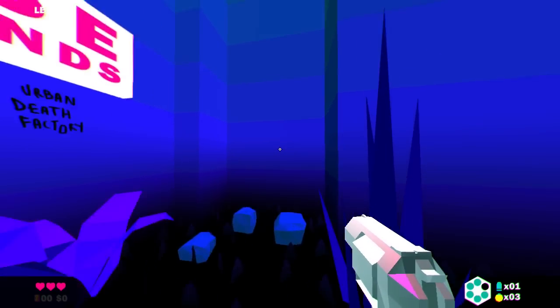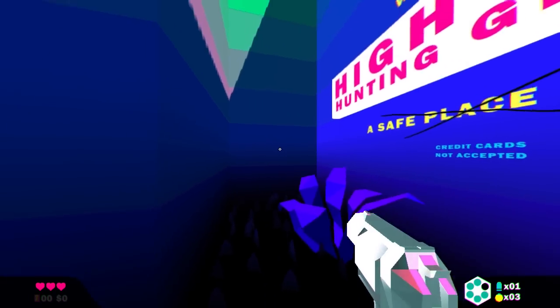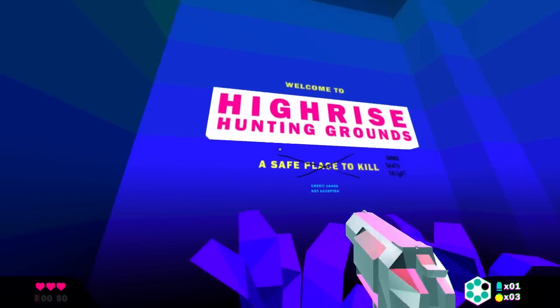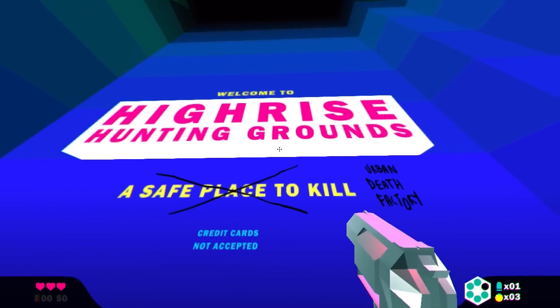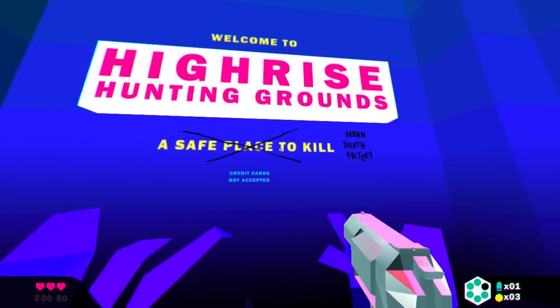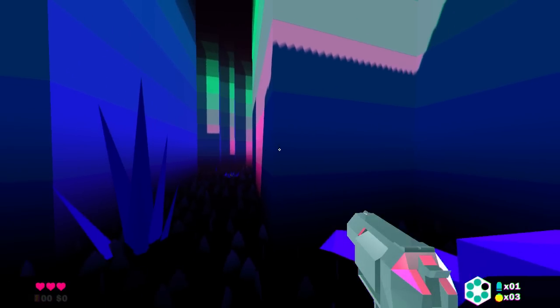When we load in, you're immediately greeted with the wonderfully bright coloured and old school FPS kind of vibe. The game is wonderfully bright. There's signage like 'High Rise Hunting Grounds — a safe place to kill' and 'Urban Death Factory.' We've got our health on the bottom left.